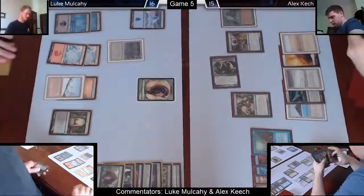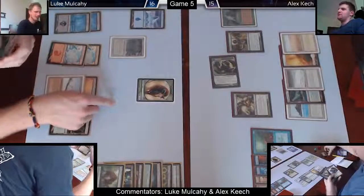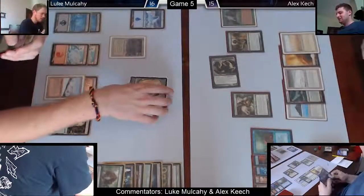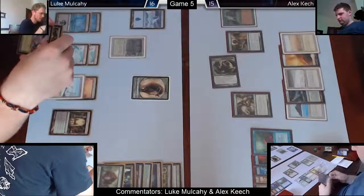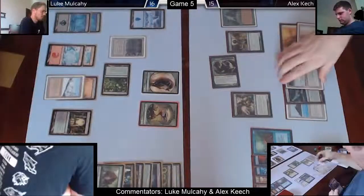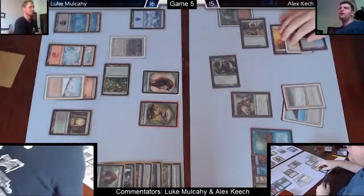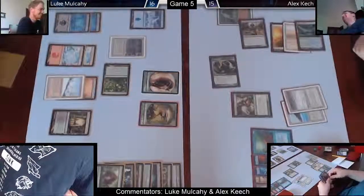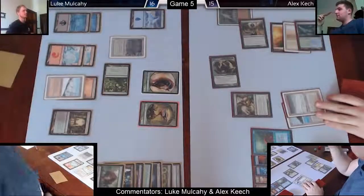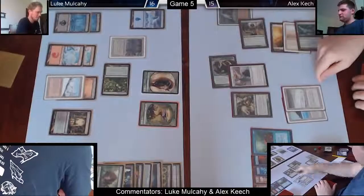I'm pretty much forced to chump the Goif here, otherwise I'm taking six — Noble Hierarch exalted plus all the creatures. I've got a bunch of chumpers. I'm casting my Restoration Angel, blinking my Witness to get back my Mana Drain just to make sure I don't lose the game — pretty brutal. Here I am talking about how I had mana floating from Beseech the Queen and should have drawn more cards off Sylvan Library to take advantage. Shaking my head at myself for the play error.